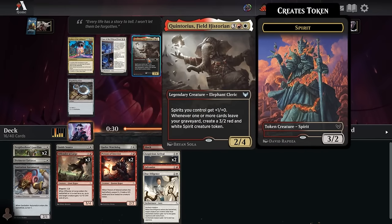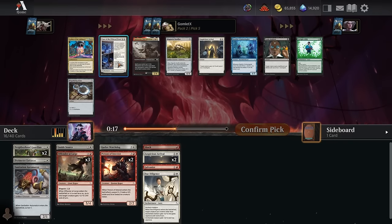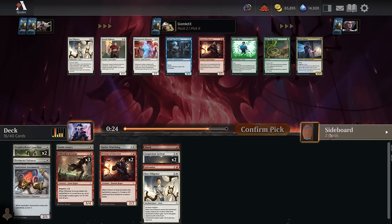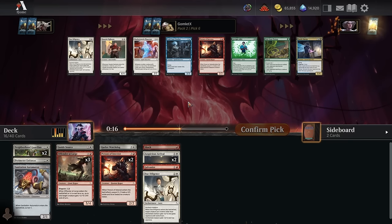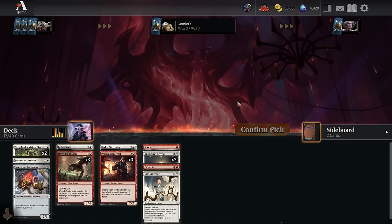Pick five — Quintorius, what are you doing? Go back to Streets of New Capenna. What is this doing in my Murders at Karlov Manor draft? If this were a paper draft you'd just rare draft all these Ley Line of the Guild packs and sell them for cash. But I'm actually going to genuinely rare draft here — while it might not be worth money on Arena, it is the key to a really cool modern deck they might add to Arena. Market Watch Phantom versus Person of Interest is actually pretty difficult, but we've got four Person of Interest already, so I'll take the Person over Market Watch Phantom.